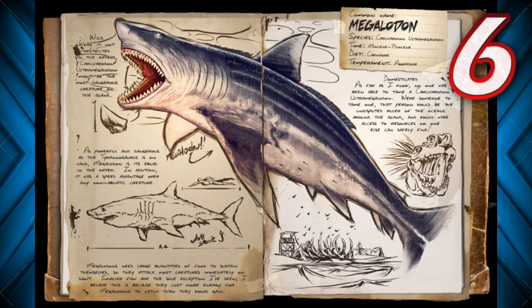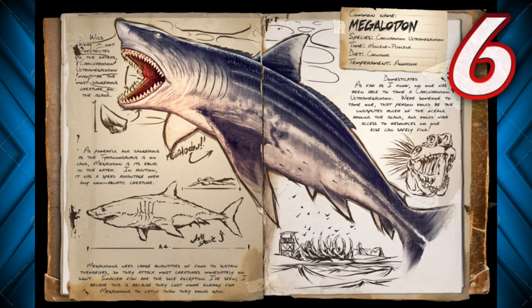For number 6, we're going into the oceans with the Megalodon. You don't really need to worry about a Megalodon unless you go swimming, but if you find yourself in the ocean, these guys will definitely be a danger. Not only are they super strong and pretty fast, they usually hunt in groups, so you want to get out of there as fast as possible. Once they catch up to you, they're going to tear you apart without a problem — there's really no way to escape them.